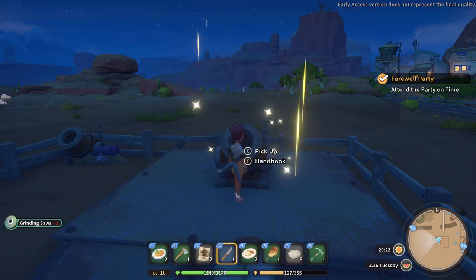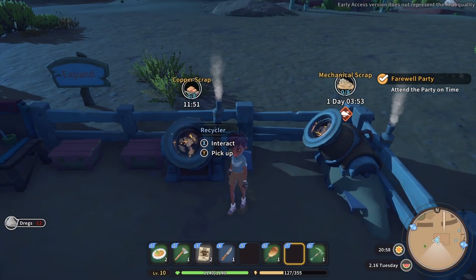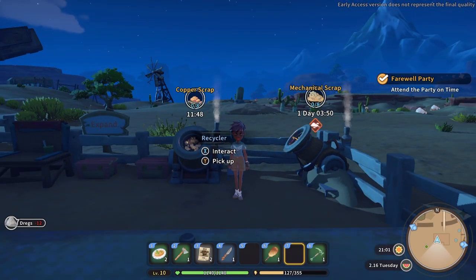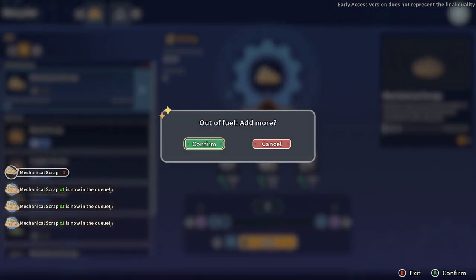To keep your workshop running smoothly, you'll need machines, and lots of them. I highly suggest making at least two recyclers at the start, as this is a machine that you will use pretty often. And for all of the machines, using dregs as fuel is the way to go.